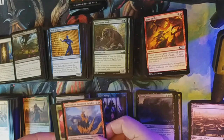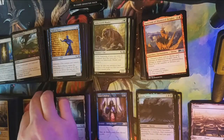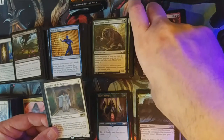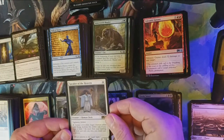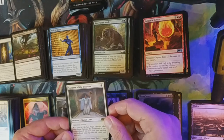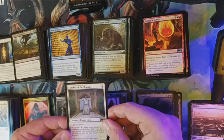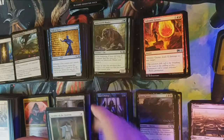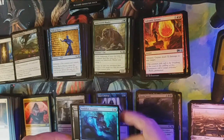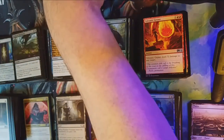Teferi's Protege alternate art. Our first uncommon is Sanctum of Shattered Heights, Indulging Patrician, and Volcanic Geyser. Our rare is Speaker of the Heavens — a 1/1 for one white with vigilance and lifelink. Tap to create a 4/4 white Angel creature token with flying — activate only if you have at least seven life more than your starting life total, and only at sorcery speed. Still — those are amazeballs! An Adalian Arcanist foil, plus a Swamp and an Angel token.